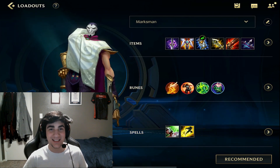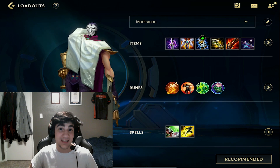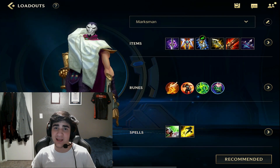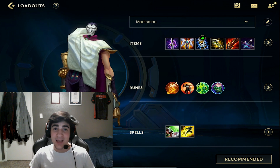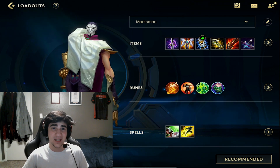Coming in at 5th on our list is Jin. Jin is one of the best ADCs to currently run in all ranked games. He did recently get nerfed, but he's so good in the lane phase that it makes him still the best go-to pick for all ADC players. He's very good in the early game, mid game, and late game, so this makes him an overall good pick to always get in the draft.